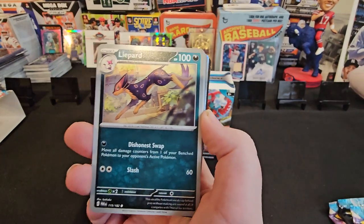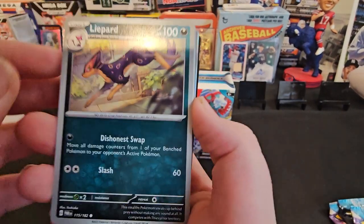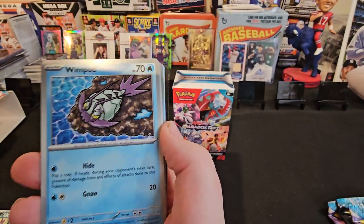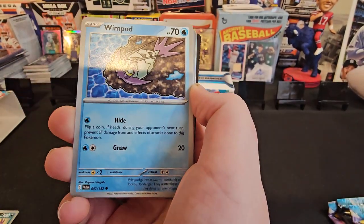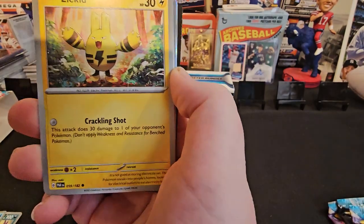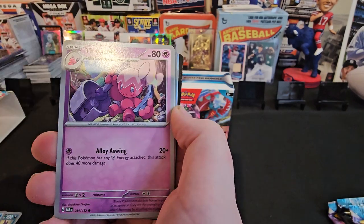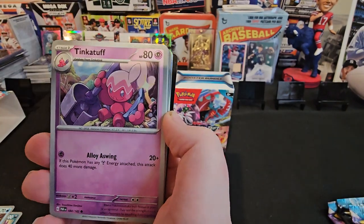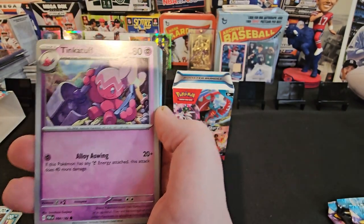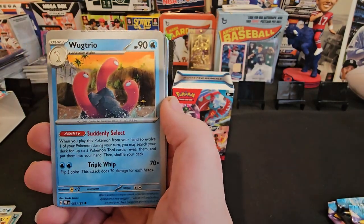First card. Leopard? Wimpod. My hand is shaky — I don't know why it's very shaky. Ellie Kidd. Good enough. Ticketuff? I think that's actually it. Virgo, I think.